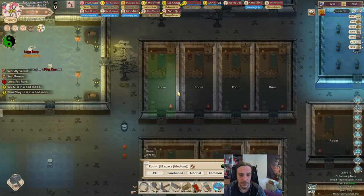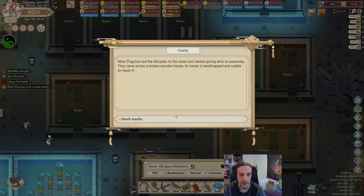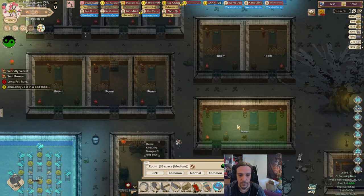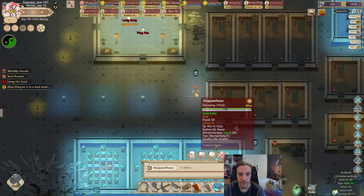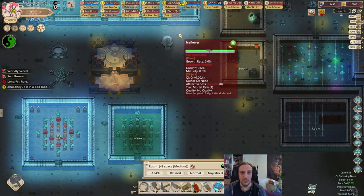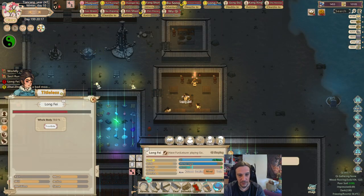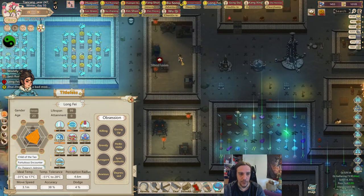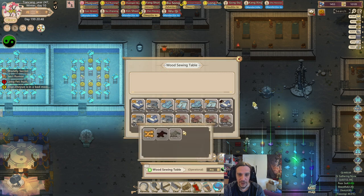Temperatures are rising to somewhat amicable. 8,000 followers for us here — wonderful. Some rooms are colder than others; not all rooms are created equally. Let's make this room a little bit of a less deadly experience for Longfei, because she's kind of frostbitten. That's not so good. First off, she's a cultivator now, so we're going to produce some Demonhide sect clothing for her.